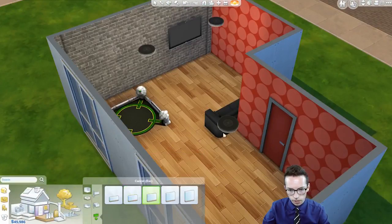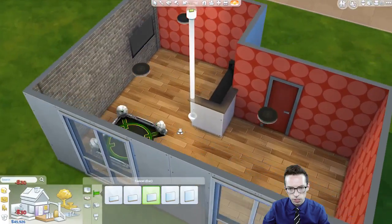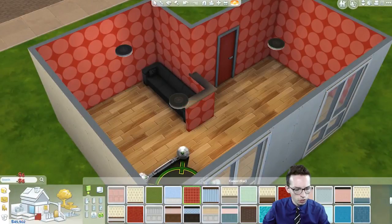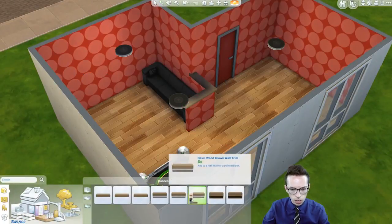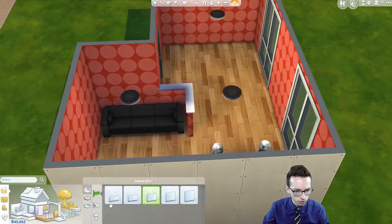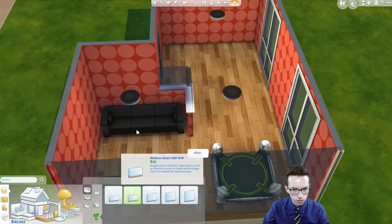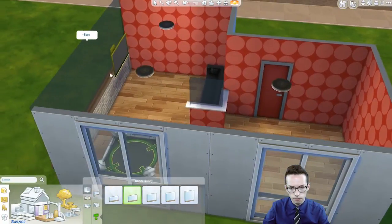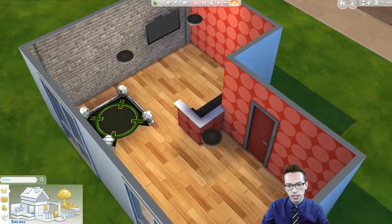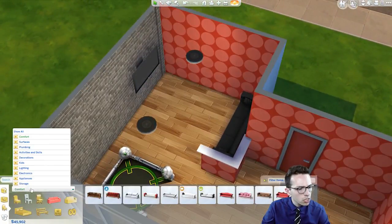Let's put in some half walls here. We can also change the styling of the top of the half walls. I'm going to use something that's kind of white like that. There are shorter half walls — that's shorter, which is nice. So they're not super tall, but they kind of angle off that little area. This is the gaming area, the gaming zone, the zone for gaming.